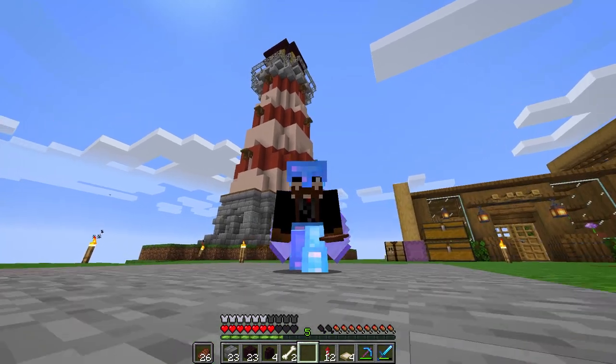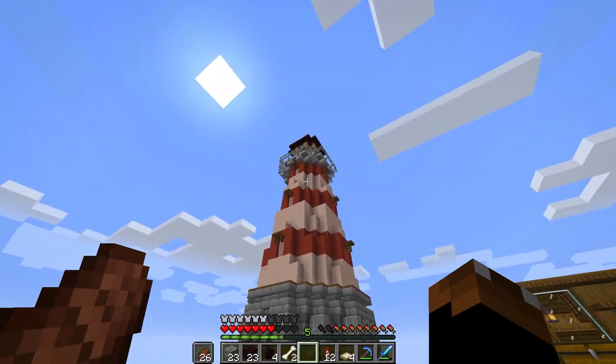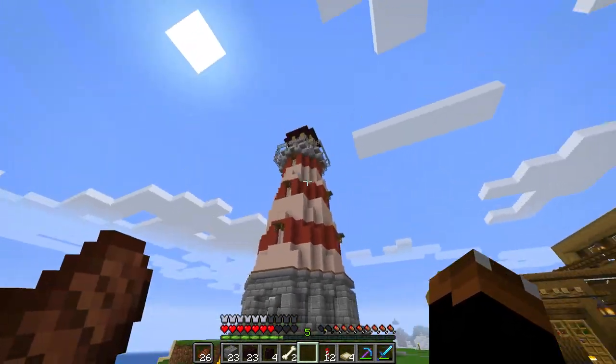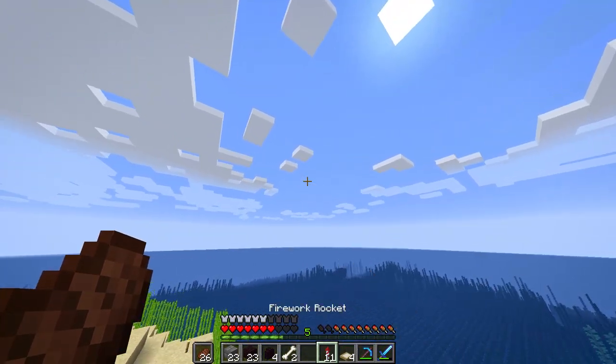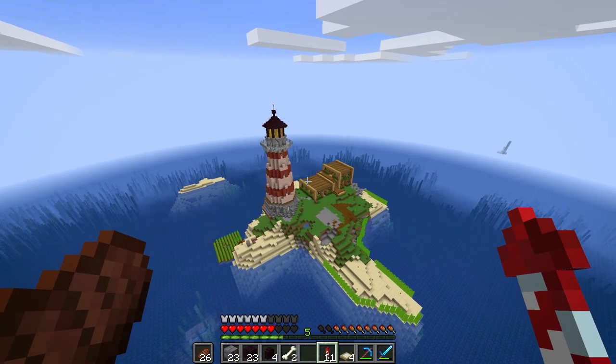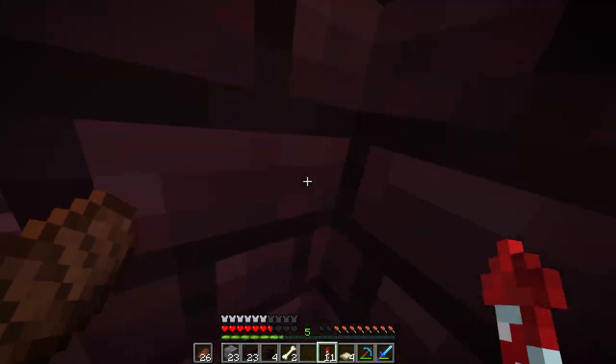The lighthouse is now finally completed! Well, the outside of it is, and it looks absolutely amazing. The scale of it is humongous - if we fly up, it looks huge. It's slightly automated as well. If we go up onto the roof, I've put a daylight sensor up there and it detects whether it's day or night. Depending on the time of day or night, the light actually turns on.